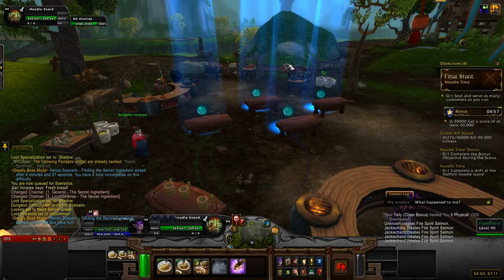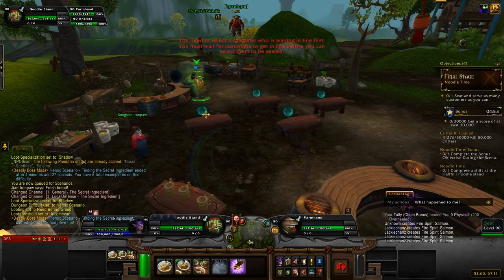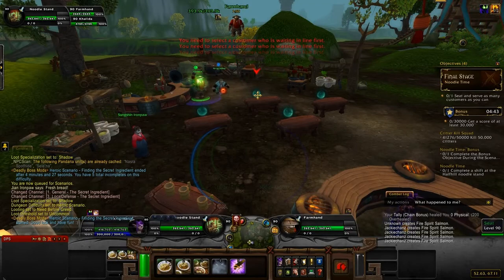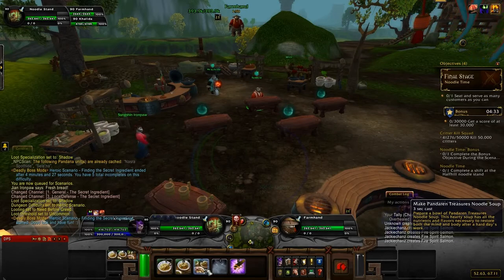So how this works is, you're going to have somebody run in — he's a farmhand — and you can't select them when they're halfway. They have to be fully seated. You click on the little orbs, and then they move and go to their seat. He's a farmhand, so we're going to make three, which is the Pandaren Treasure Noodle Soup — you can see it in the little tooltip — to restore both after a hard day's work.